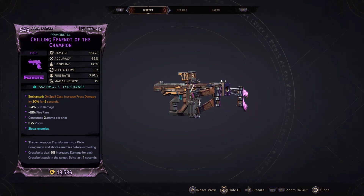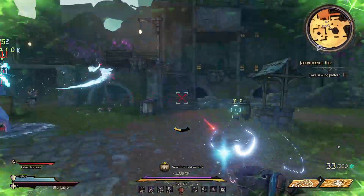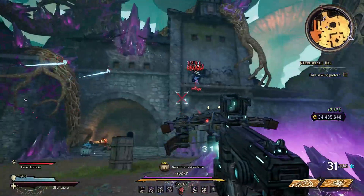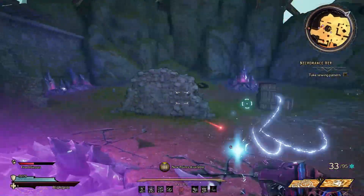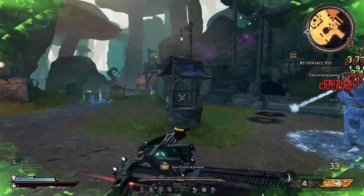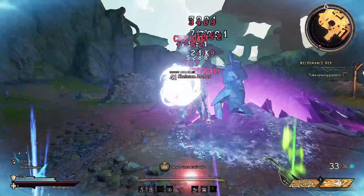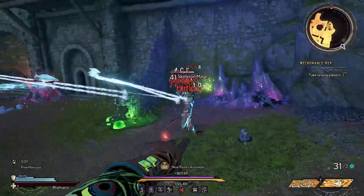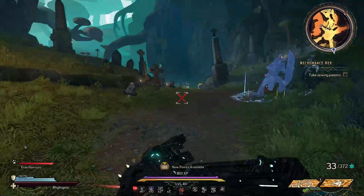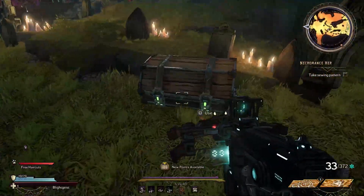The Fear Not pixie pistols are probably the strongest companion pistol in the game. These scale off spell damage and work insanely well with Spellshot — we all know how strong Spellshot is. You throw them out, they spawn pixies that fly around and absolutely annihilate enemies. Try to get a times-two because that means double the projectiles and double the damage. The pixies seem to go through some kind of double-dipping formula and do insane damage with Spellshot.